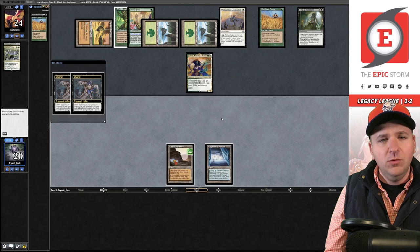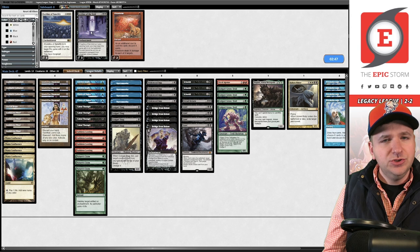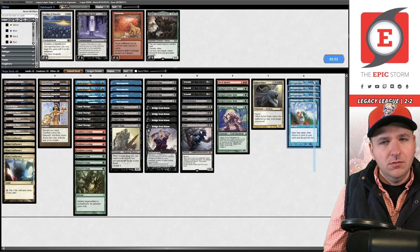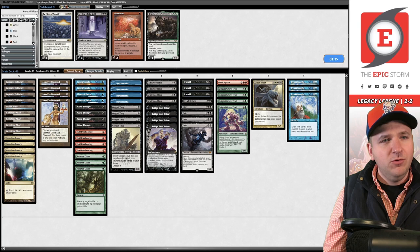Sideboarding: we definitely need Nature's Claim and Chain of Vapor, plus the Dread Return package — three Nature's Claims, two Chain of Vapors, five Ashen Rider, six Dread Return makes seven sideboard cards. We cut Hogaak, and we lean more on Faithless Looting-type starts rather than Breakthrough, since we need to beat their enchantments. I try boarding out some Breakthroughs and one Grief at 63 cards.